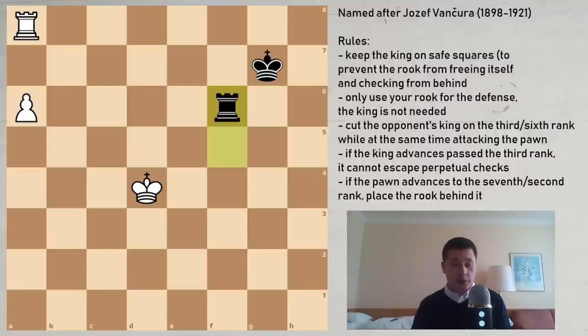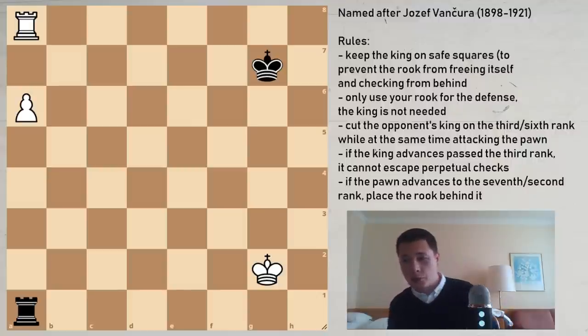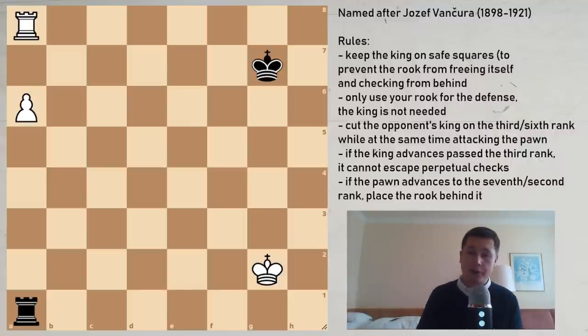I have seen people lose this. I didn't know this myself a while back and I'm sure I wouldn't have drawn it easily — it's hard to find over the board. If Ziegbert Tarrasch couldn't find it and Lasker thought he had it, then it's not easy for normal players either. Remember the Vanchura, and I hope this was useful. Tomorrow there won't be a middlegame video because my tournament is starting — I'll record my own game instead. See you tomorrow. Stay tuned for more chess.